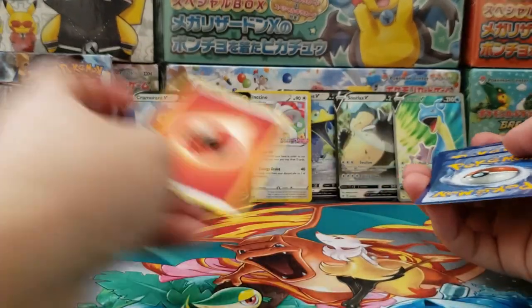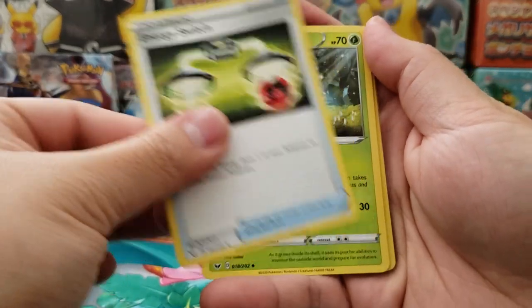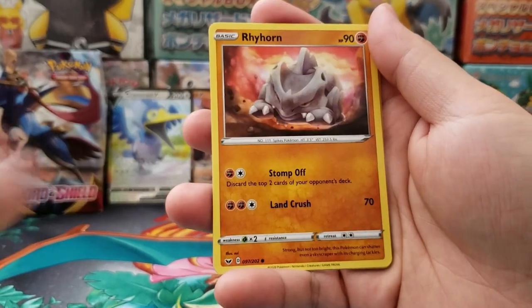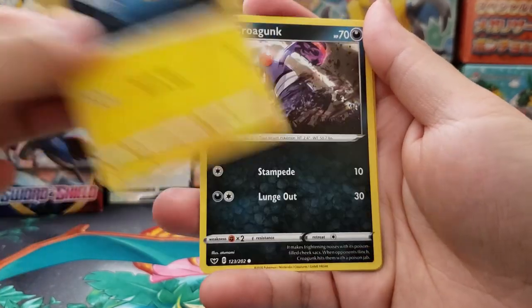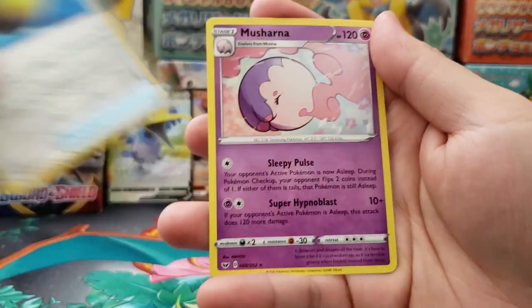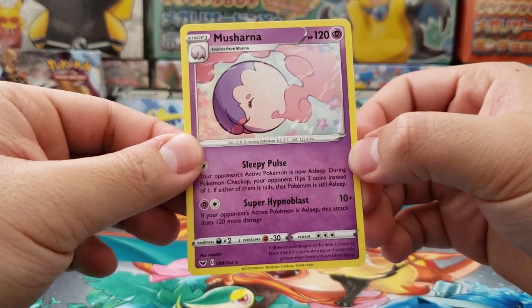And we got ourselves Energy Switch, Dottler, Galarian Stunfisk, Blipbug, Rhyhorn, Mincino, Chinchow, Croagunk. Quick Ball holographic reverse — that's a cool holographic reverse pattern as well. And in the back we got ourselves Marshadow as our rare.